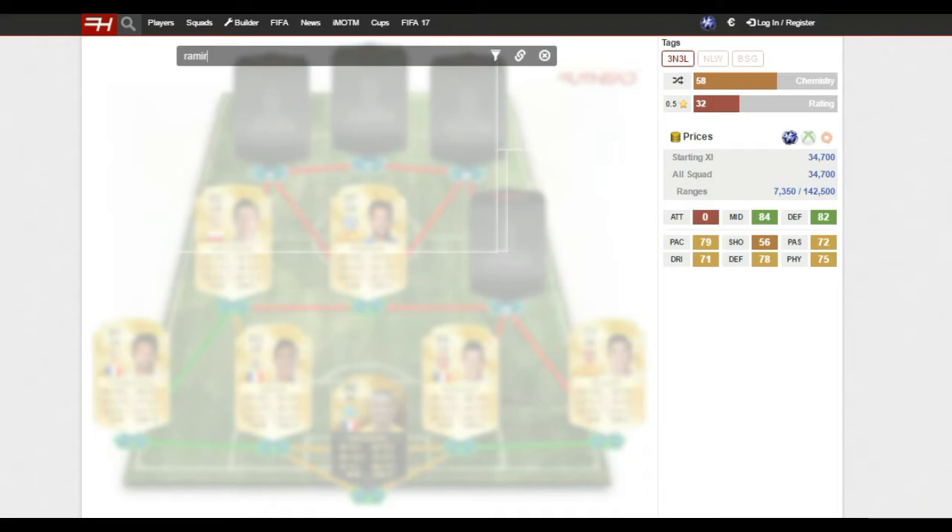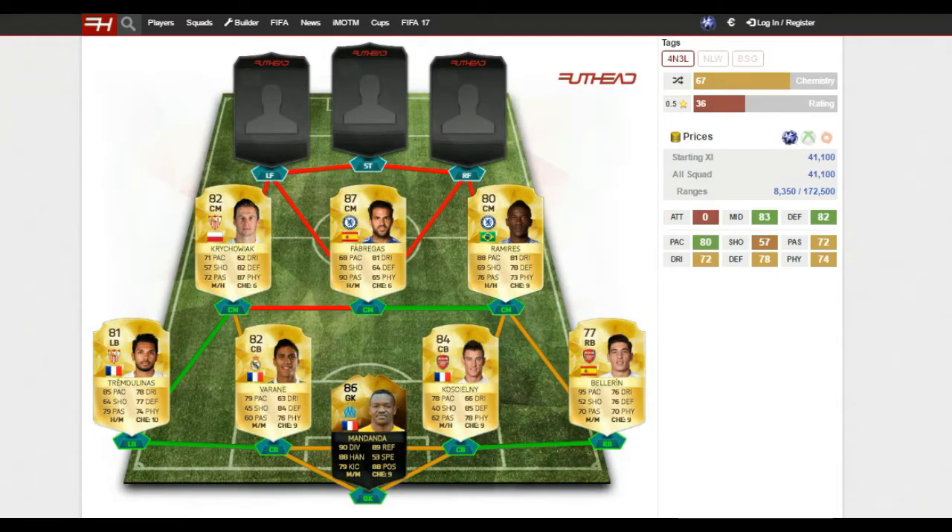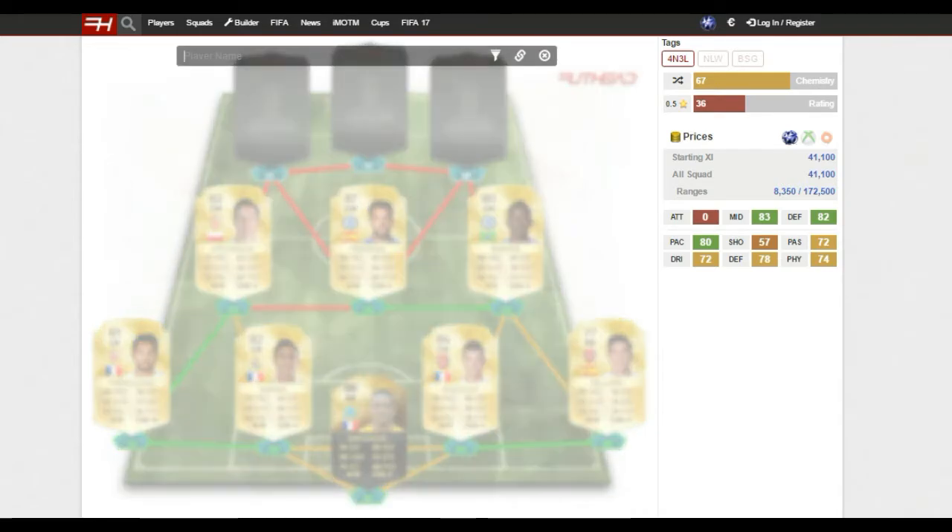For my right central midfielder I've gone with a player who likes to get up and down the pitch all game, and that is Ramirez. I don't think there's any other player like him in midfield - he's very quick with 88 pace and he's also got 78 defending, which is very good. He's up and down the pitch all game winning the ball back and starting attacks - one of my favourite all-round central midfielders in the game.